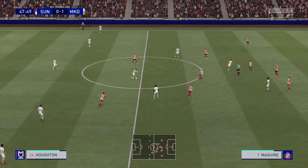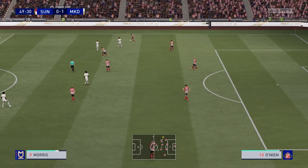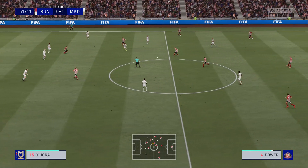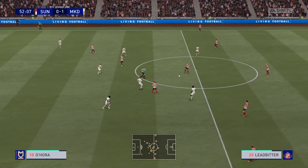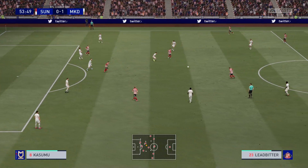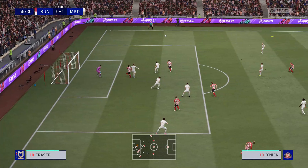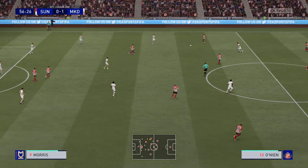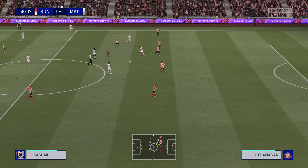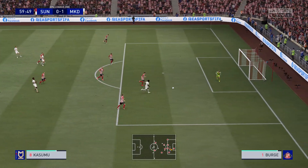Morris. Fraser. He's given it away. Josh Schoen. Here's Grant. Ledbitter. Working away patiently, looking for an opening. Ledbitter. Max Power. Not too fussy, and clearing his lines. Morris. Jerome. Fraser. Jerome. What can they do from here? Too much pace on that particular pass.